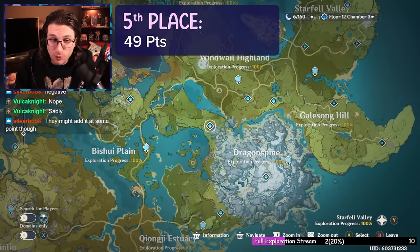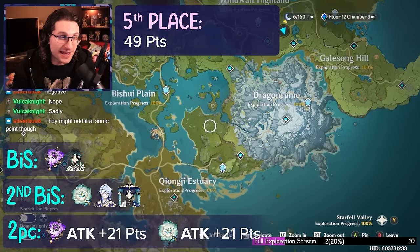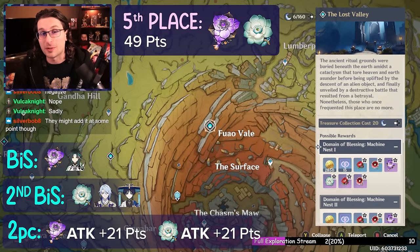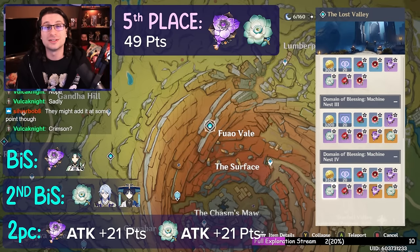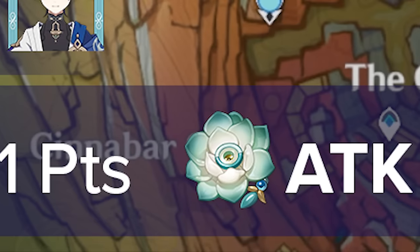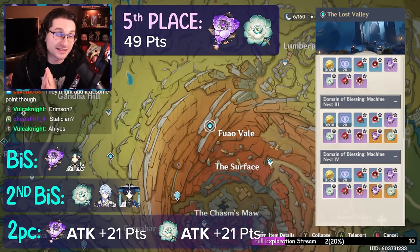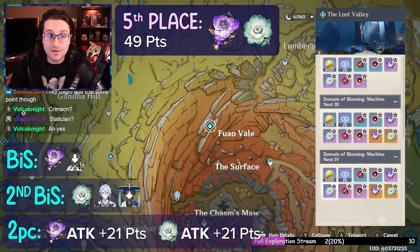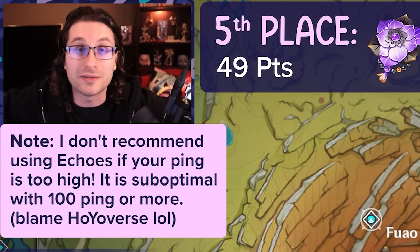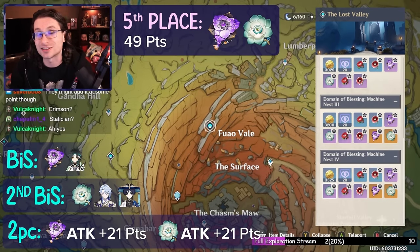With a jump of 11 points, next up is a weird one — the Vermillion Hereafter and Echoes of an Offering domain. It ranks high mainly because both sets are two-piece attack sets, which the data weights heavily. However, I only recommend farming this if you're a Xiao main for Vermillion Hereafter, or an Yoimiya or Wanderer main, since Wanderer uses Echoes of an Offering very well. Hopefully you're getting enough two-piece attack bonuses through Gladiators and other sets anyway.